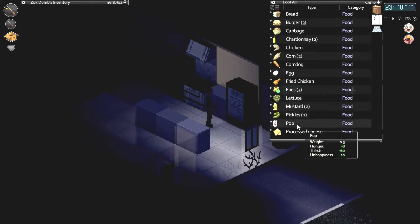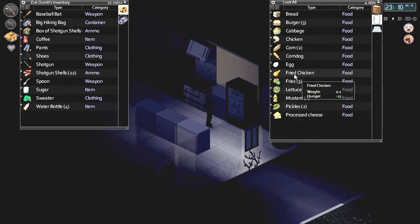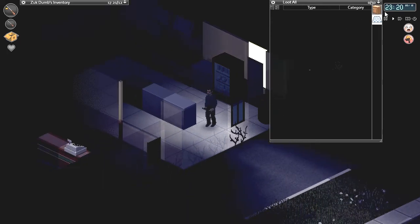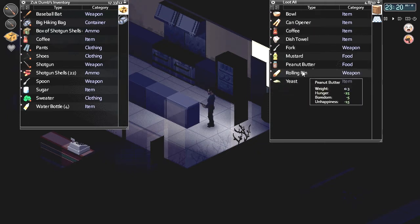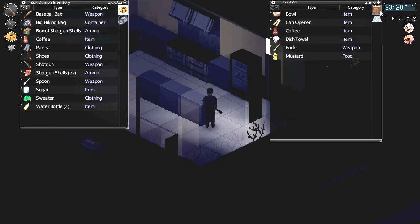Pop, chardonnay, fried chicken — how am I still on fried chicken? Fresh. Is that uncooked? I'm not even going to take the chance because I'm not sure what's going on with that. I've got coffee — oh, yeast! In that case I better grab this rolling pin as well and this peanut bar. I need a kettle.